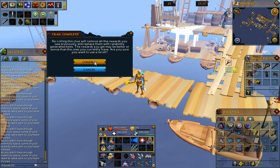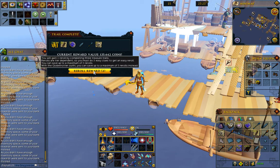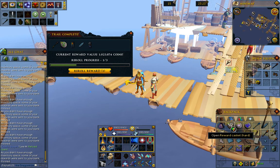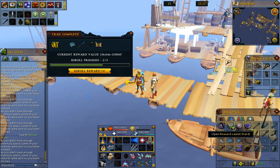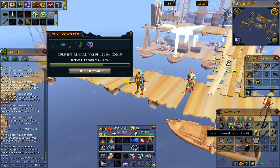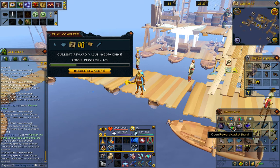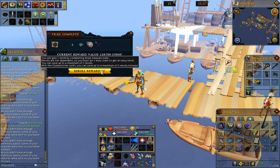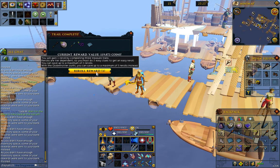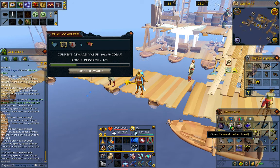Instead of farming elites - but who knows, eventually I'll get burned out on hards and I'll probably go to shadow creatures, pick up their souls, go to my player-owned slayer dungeon, and start working on the best way to farm elites. But I hear they take a lot more time to farm, so I'm not a huge fan of sitting there for that long.